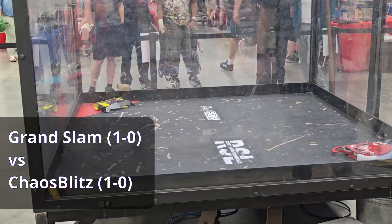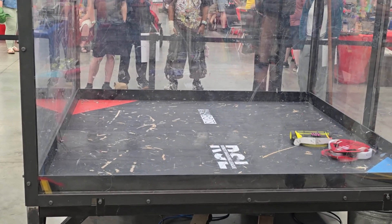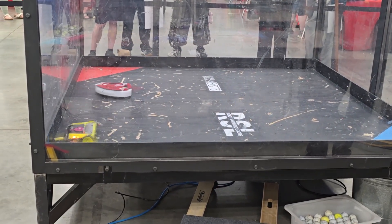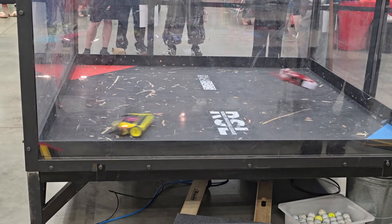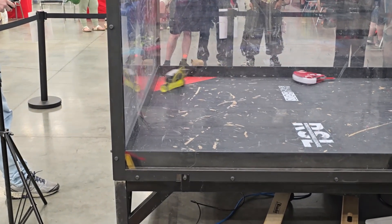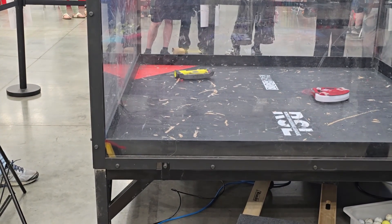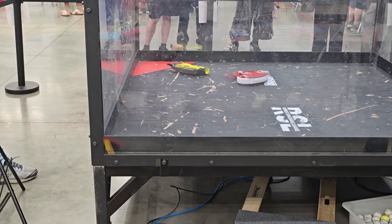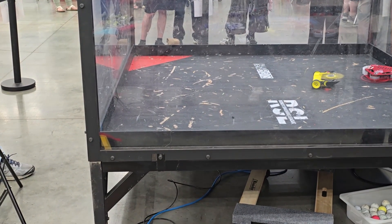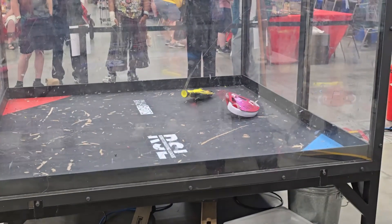We are going. 3, 2, 1, go! Robots fight. Chaos Blitz out of the corner. We saw an incredible match with Chaos Blitz there first time around. A huge exchange there, sending sparks. Both robots back against each other after the exchange. Both weapons still up to speed. Chaos Blitz looks to be upside down, trying to use that weapon to maneuver itself right back up to speed.